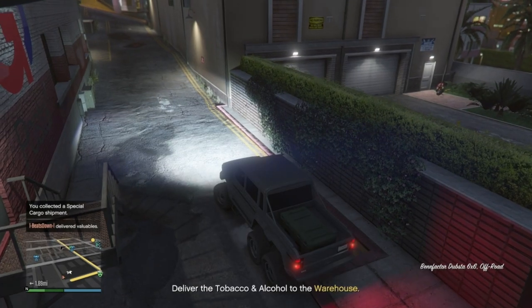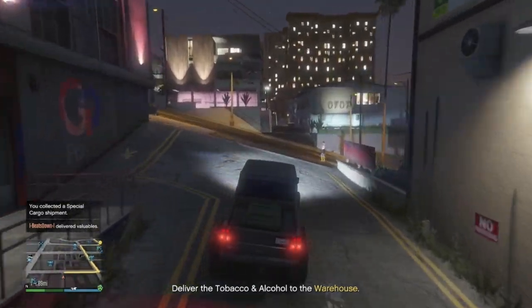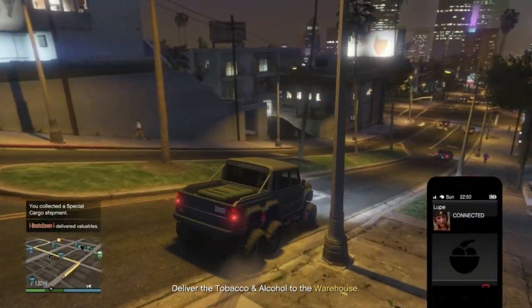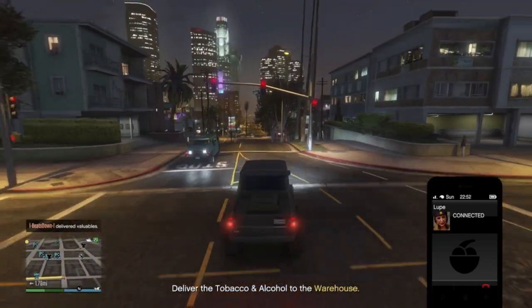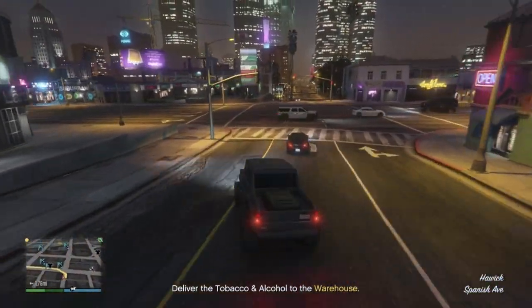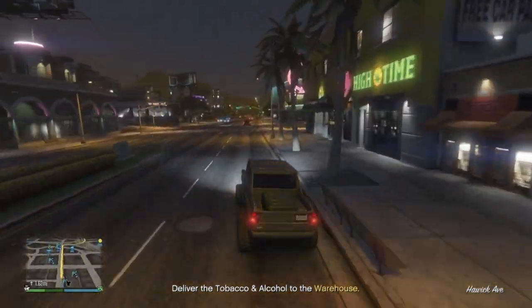Then drive your delivery vehicle to your warehouse. The mission at Paleto Bay will take longer as there is more traveling to do and the crates are much deeper. All in all, both locations should be doable in around 10 minutes — slower than some crate missions, but at least you won't be doing it for 20 minutes like many people have been complaining about.